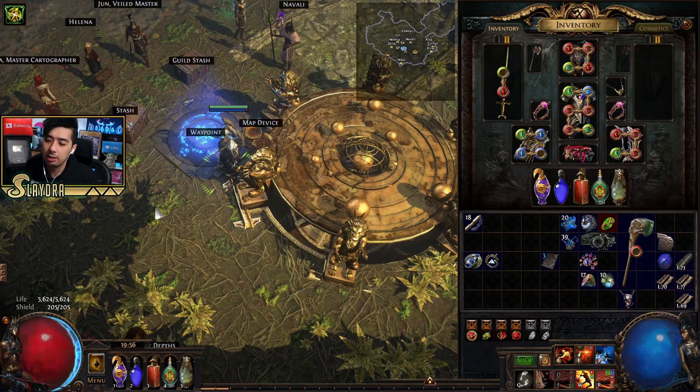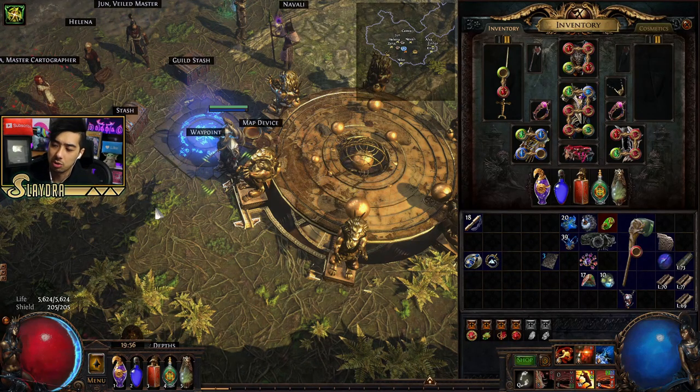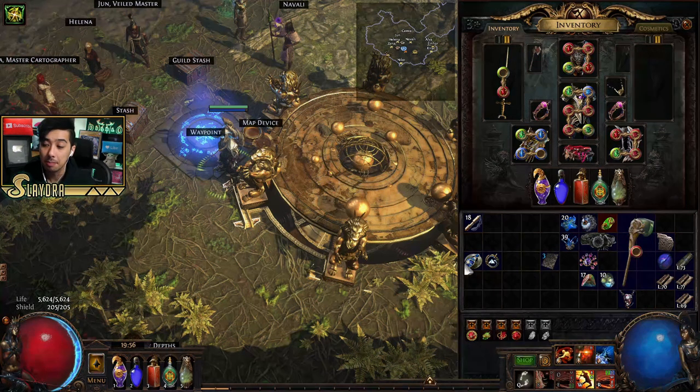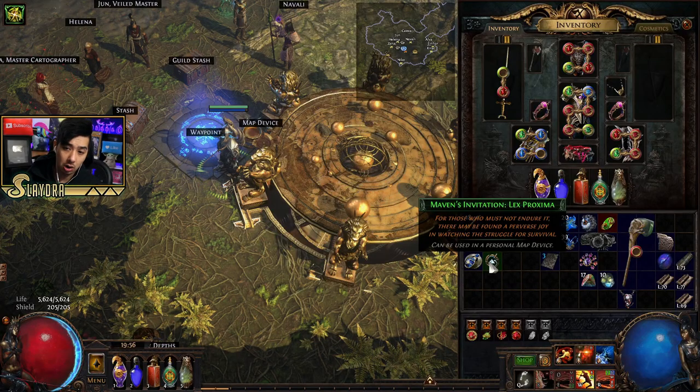Everything is optional in terms of learning this mechanic, but it can help out. The first thing I want to show you guys is the Maven encounter. This is something new to the Ritual league. You might have seen these as a drop if you enabled the Maven to watch some of your encounters at the boss.